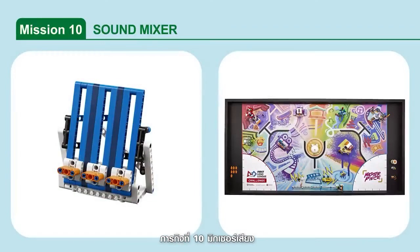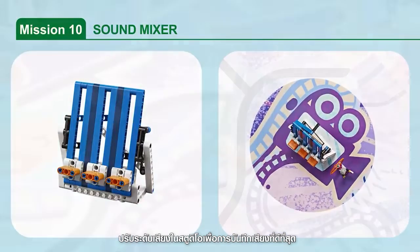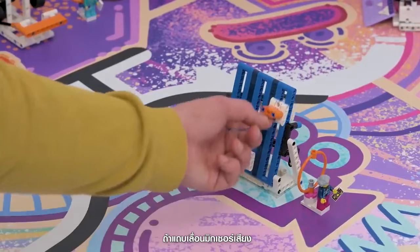Mission 10: Sound Mixer. Adjust the sound levels in the studio for ideal audio recording. Points are scored for each sound mixer slider that is raised.